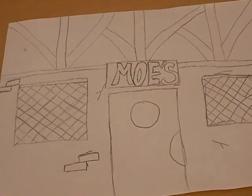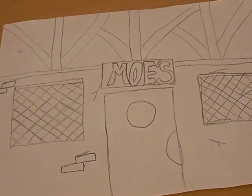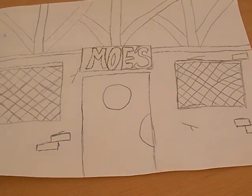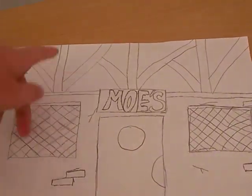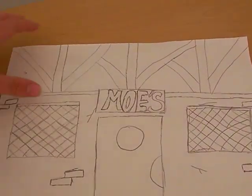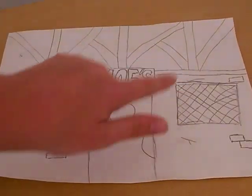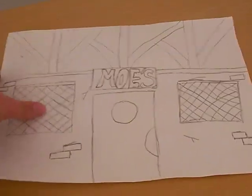So you've got Moe's Tavern. I was going to do the bottles outside like it had in the picture, but I didn't really want to. I drew this ages ago, like a week ago. In most of the pictures it's got this sort of boarding, and then you've got Moe's, and then you've got the door, two windows, bricks, and cracks and stuff. So that's Moe's Tavern.